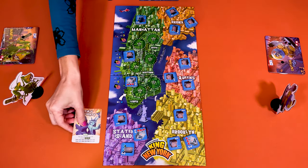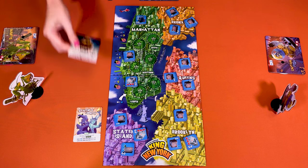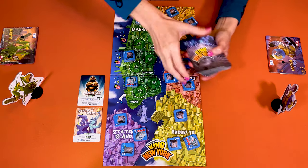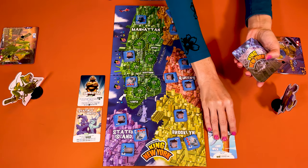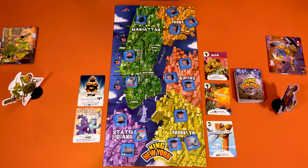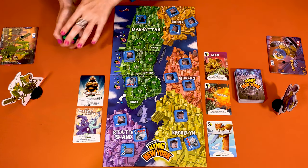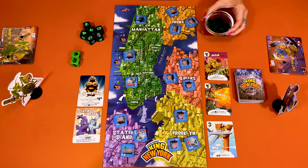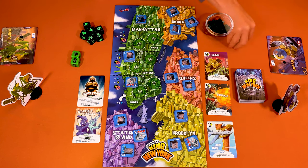Place the two special cards — Statue of Liberty and Superstar — face up beside the board. Shuffle the rest of the cards and deal the top three cards face up. Place the deck face down next to the board. Put the six black dice next to the board and set aside the two green ones. Put the green cubes called energy cubes on the side, and finally place the special tokens for easy access.